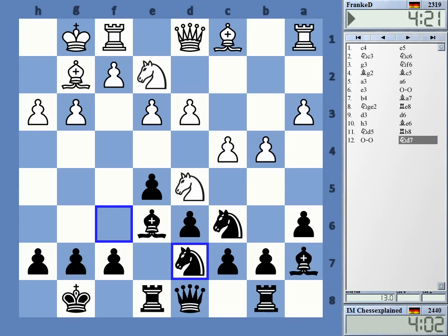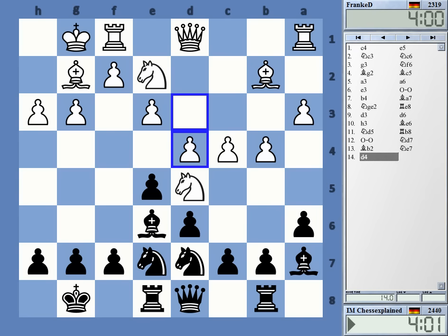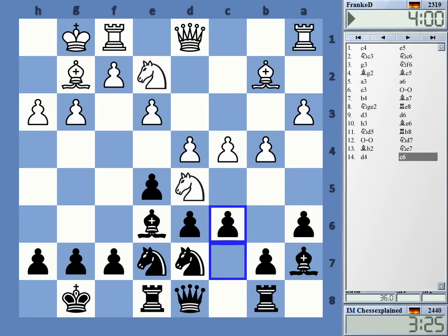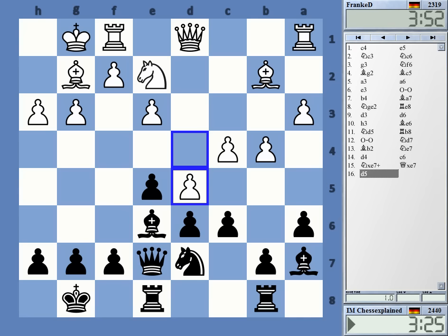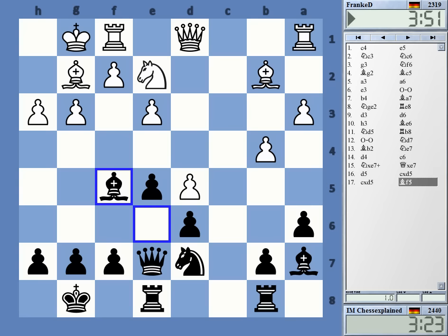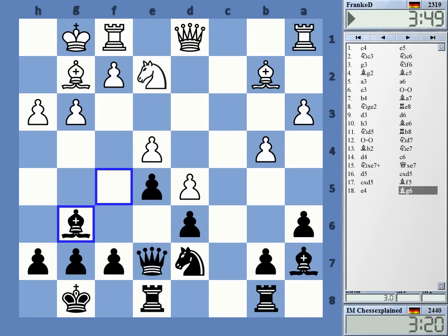All pieces are in play somehow — that was the idea. And now d4 looks very logical. It's an interesting question whether white should actually close the center. I don't think it can be bad for white, but it's not clear it really gives them the best possible outcome here.